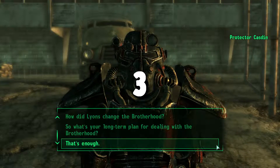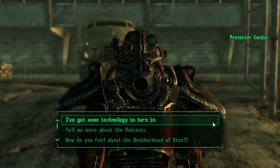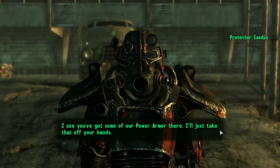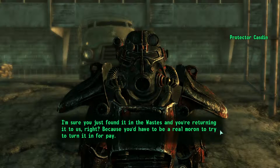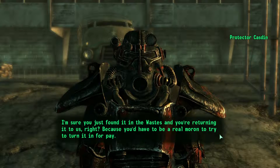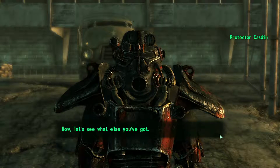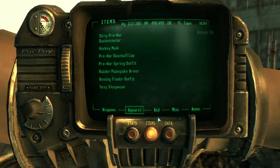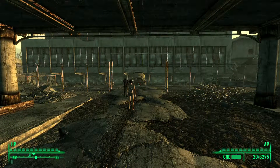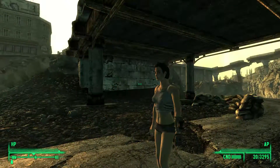Did you know that if the player approaches Kazdin while wearing a suit of outcast power armour, he will say: 'I see you've got some of our power armour there. I'll just take that off your hands. I'm sure you just found it in the wastes and you're returning it to us, right? Because you'd have to be a real moron to try to turn it in for pay.' This leaves the player a little exposed and around 50 pounds lighter. Once enough trust has been gained through trading, he'll stop this and no longer confiscate the armour.